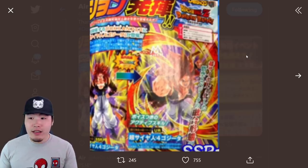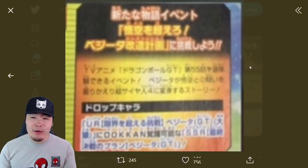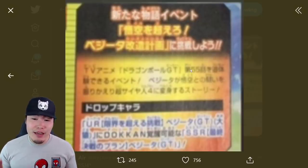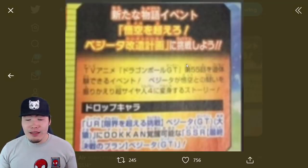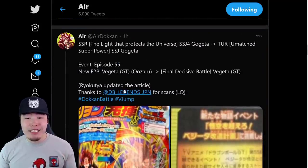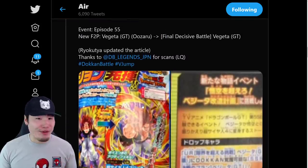There's one other thing — it says we're going to be getting a new story event based off episode 55 of the anime, where Bulma tells Vegeta that she can help him achieve Super Saiyan 4. That's pretty cool, and there's going to be a farmable free-to-play Vegeta from that event too. That's pretty much the V-Jump reveal, guys. Big shout out to Air Dokkan as well as DB Legends Japan for the scans and the information.